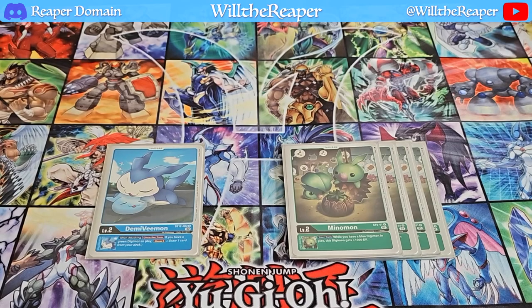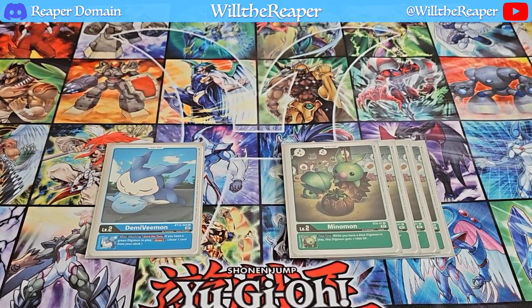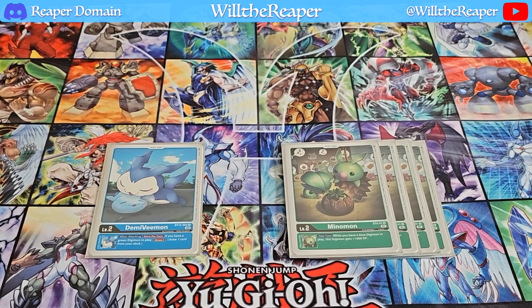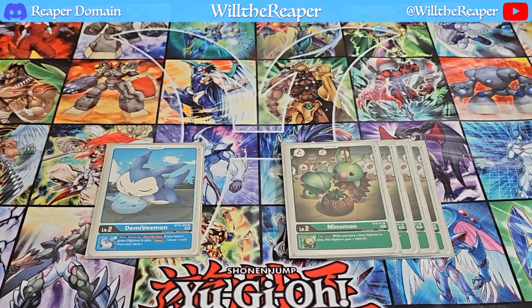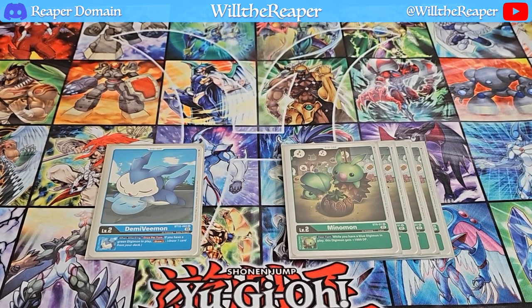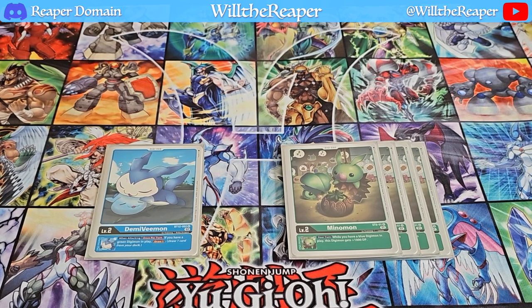Starting off with the Digi Eggs, this is going to be a very interesting ratio. We're going to be playing one copy of Demi Vmon from BT12, and four copies of Minomon from Starter Deck 9. Both of these are really nice cards that complement one another, but I preferred the Minomon mainly because it gives you more of a boost. I do play a lot more blue, so Minomon has a bit more synergy with the deck over Demi Vmon, not to say that Demi Vmon doesn't contribute as well.